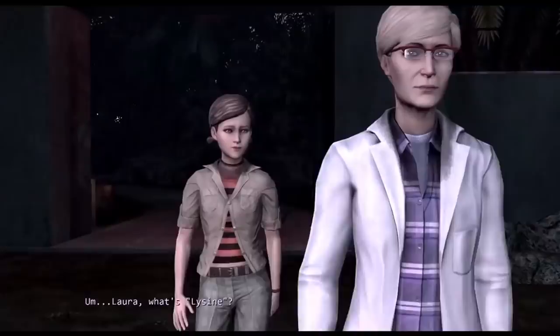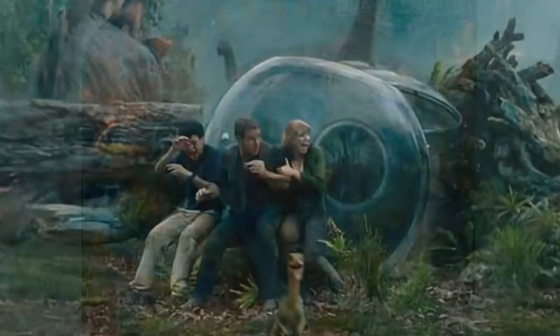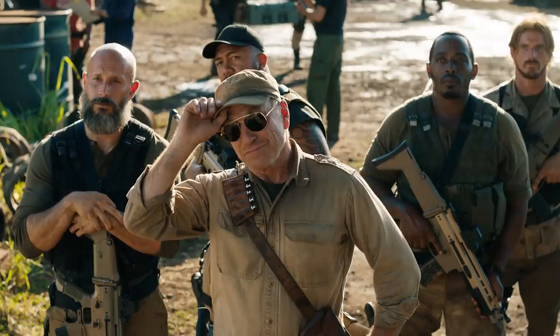Parasaurolophus would later appear in Jurassic World during a few of the herbivore enclosure scenes, and you can actually see two of them fighting in the background just before the boys move out of the enclosure. Around this time, the Hasbro Jurassic World line would give us the Hero Mashers version of a Parasaur. This dinosaur has also made an appearance in Jurassic World: Fallen Kingdom within two scenes — the first being in the back of a truck on the island, and the second being in the underground Lockwood lab.